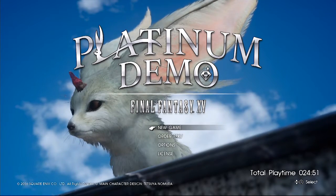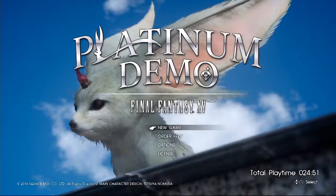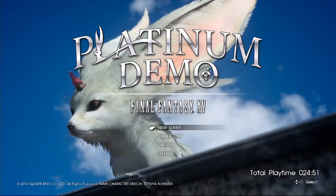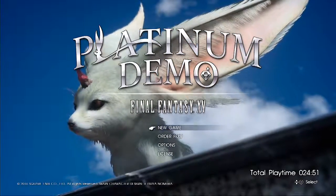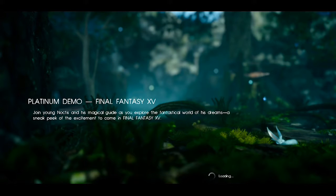Look at how cute he is! I just hit the mic — it's too close, I can't be emotive. You can back it up a little bit. Okay, I'll get used to it. Look at how cute it is! Carbuncle — that's what he is, right? Yeah, he's Carbuncle. That's cute. So you play as young Noctis.